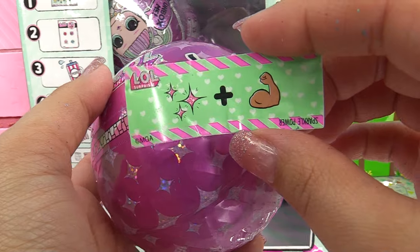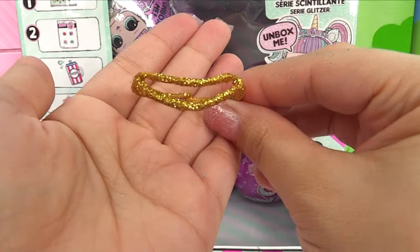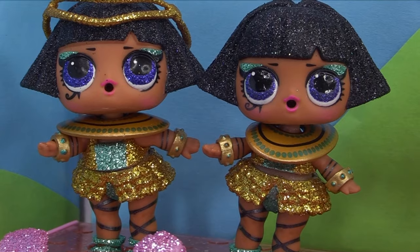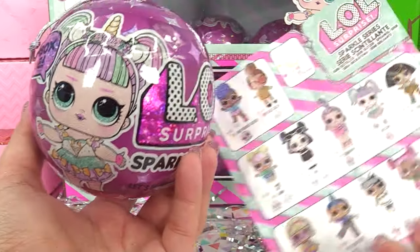Here's the secret message to our next ball: 'Sparkle power — it's go time.' We've got a triplet for Pharaoh Babe. Lots more balls to go, but we still have lots more dolls to collect.